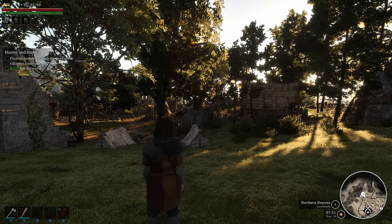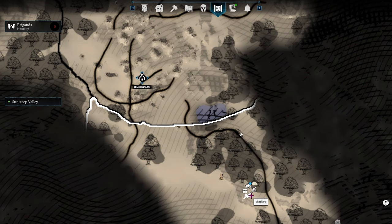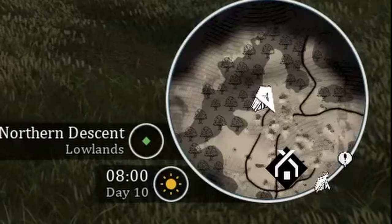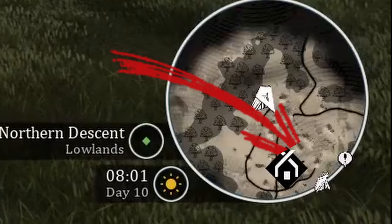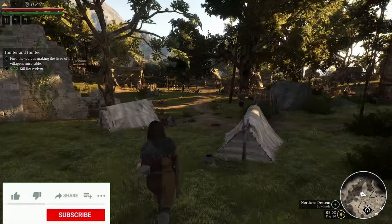If you want to make something easier to find, look on your map and go to what you're trying to get to. Say I want to go to shack two — if I click on it, I can mark it as a waypoint and it'll show up on my mini map down on the right, so I can head in that direction.